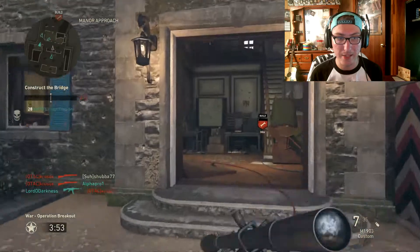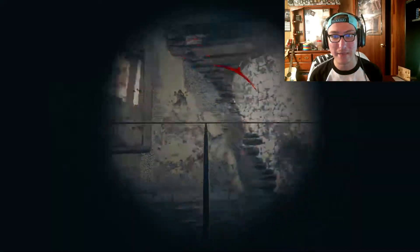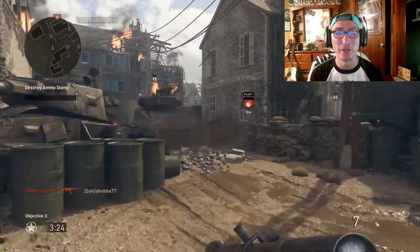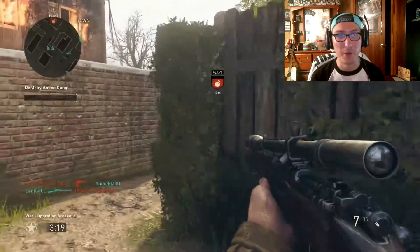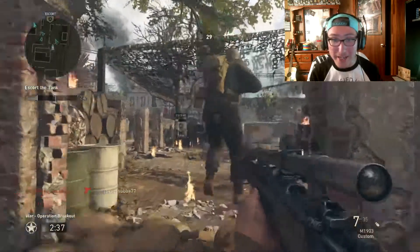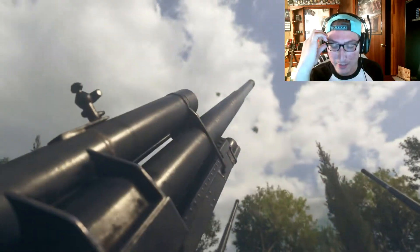Teammate just ran right past that guy. I get a collateral and can't get anything else — sounds about right. God, he built the wall up enough to head-glitch and now he's just going to sit there with the STG — such a cheap move. Holy shit, I got 42 kills that game though. I love this new sniper, I just can't hit anything with it.